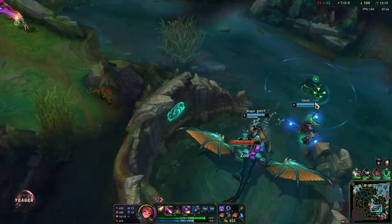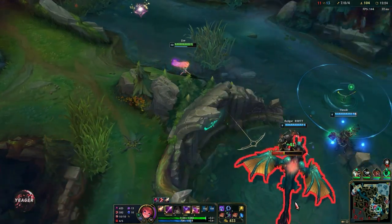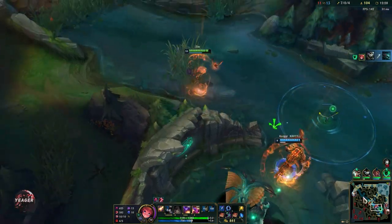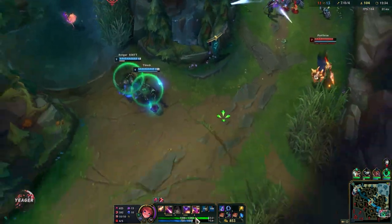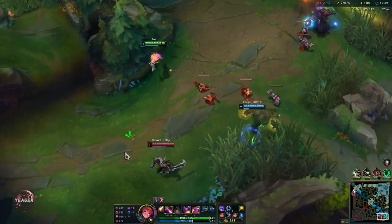The reason I really like Dark Harvest on Zoe is because it is consistent, and it works so well with her all-in burst. Electrocute is also really good for the early game, but it falls off after mid game. You also have to be really good at abusing the cooldown on Electrocute.